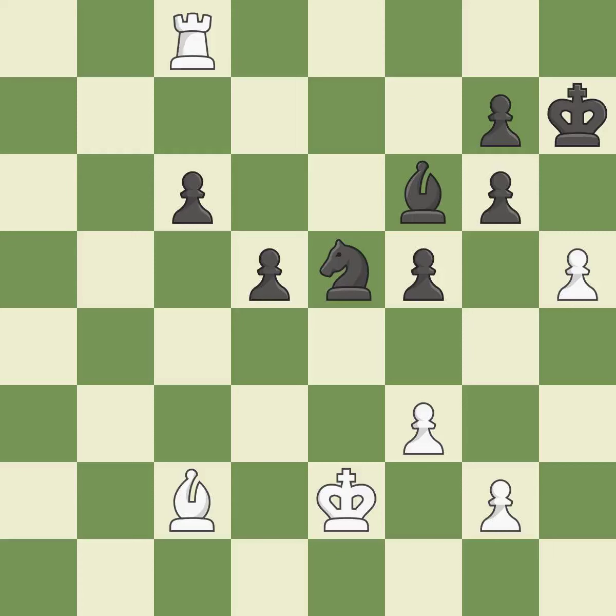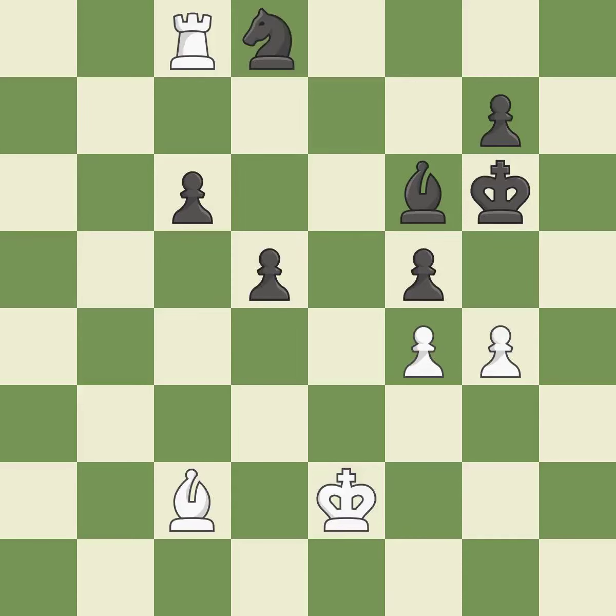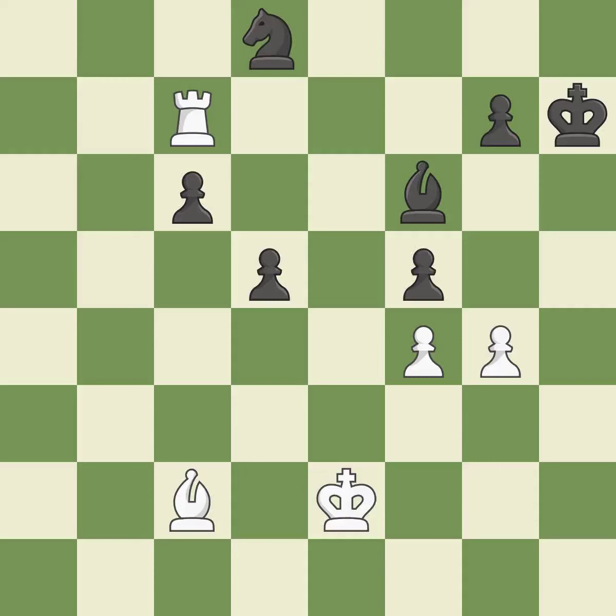A passing pawn could be promoted as a result of this — ideal. A pawn kicks the opposing knight, forcing it to move or risk being captured — it is quite good. This results in a pawn being lost — it is incorrect. This is how you take the pawn — ideal. Recaptures — ideal. This misses a chance to strengthen a weak pawn's defense — incorrect. This misses the chance to claim a free pawn — incorrect. This misses a chance to improve a bishop's square and broaden its range — incorrect.